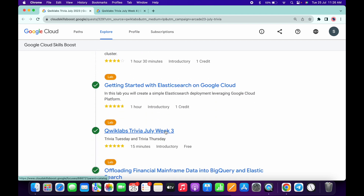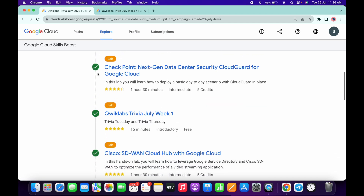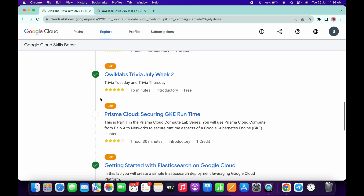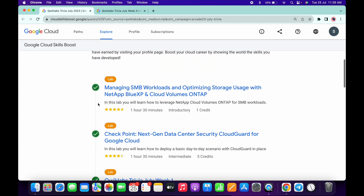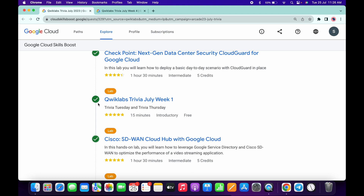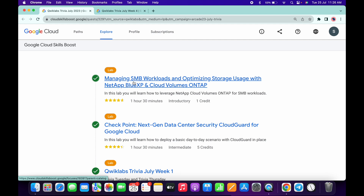You can see there are some dotted lines here, and if you check this lab it also has a dotted line — that means these labs are currently optional. I request you to complete the required labs and required quizzes as soon as possible, because once you complete those you will earn the trivia badge.